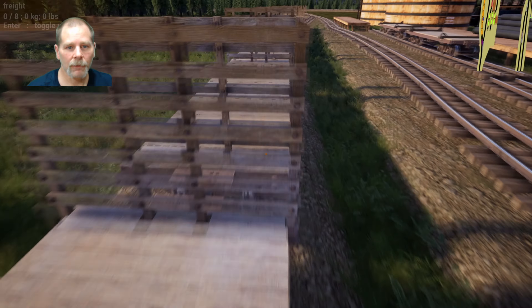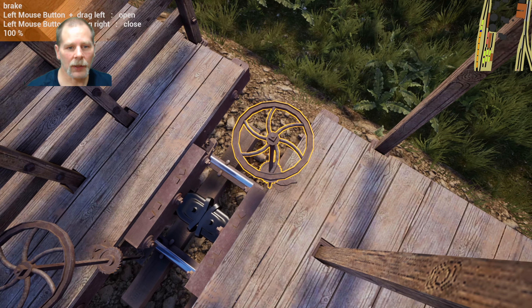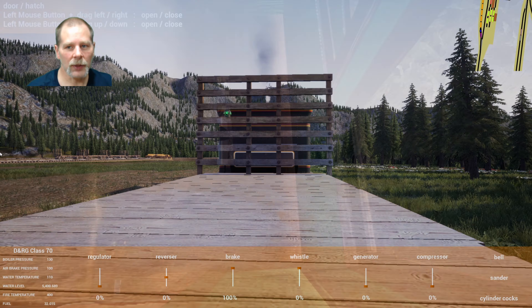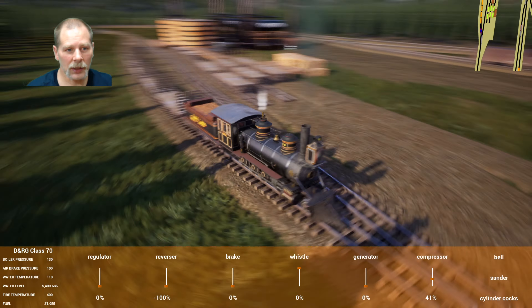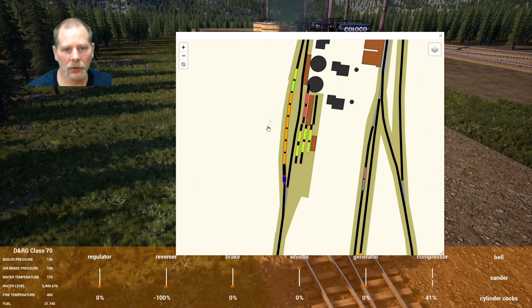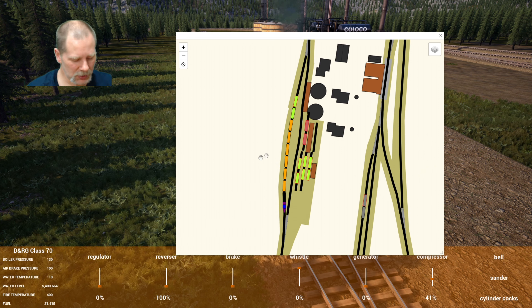There we go. Let it stop. We're going to do that from the UI instead. Let's make sure our train is all connected, make sure all our cars are connected. Why does that look different? Lumber, iron rails, beams — oh, did they change the graphics? I totally was looking at them wrong, wasn't I? I don't know why I was thinking these were the same. They changed the graphics on them.